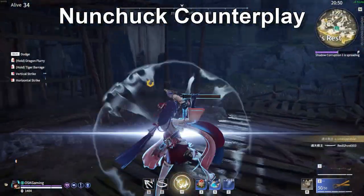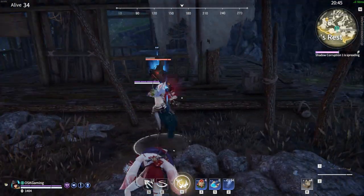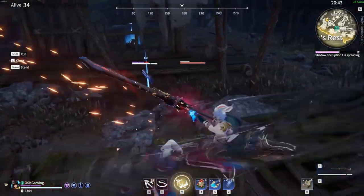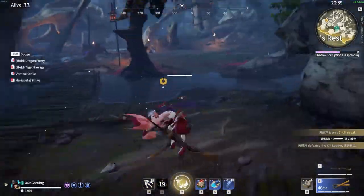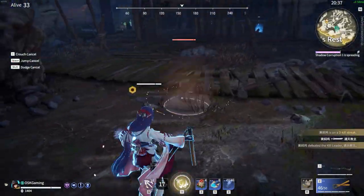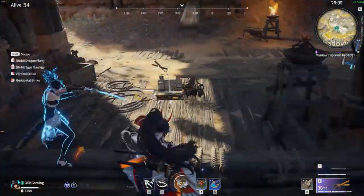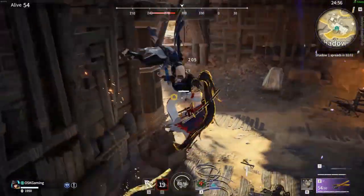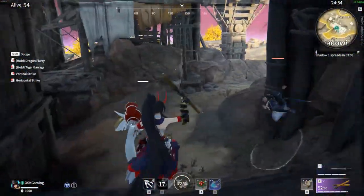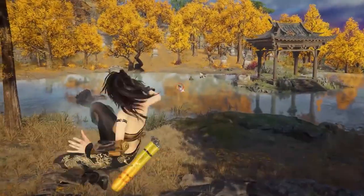When fighting against a nunchuck, it's best to keep your distance and try to land damage at range. However, you should be able to make a few predictions in melee range as well. As mentioned earlier, when the nunchuck has meter charge, the nunchucks will start to glow. As far as meter mechanics go, both are based off of a focus attack. So whenever you see a glowing nunchuck, you better make sure to have your counter ready. If you don't have a counter ready or you mistime it, you're going to have a bad time.